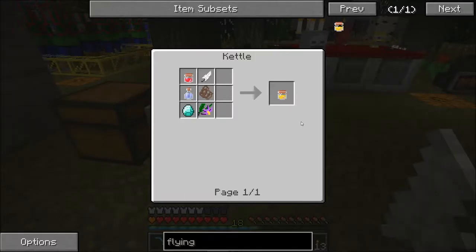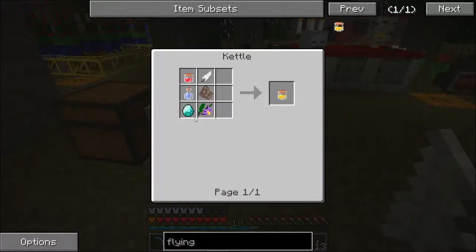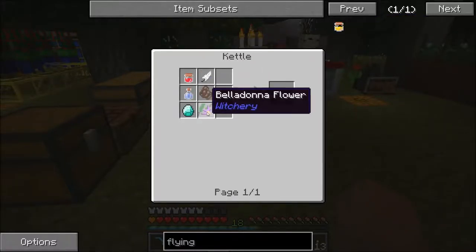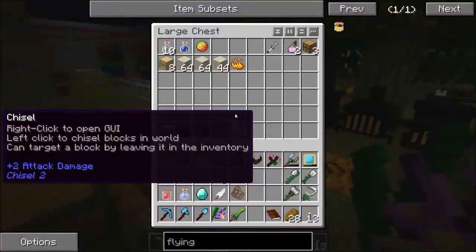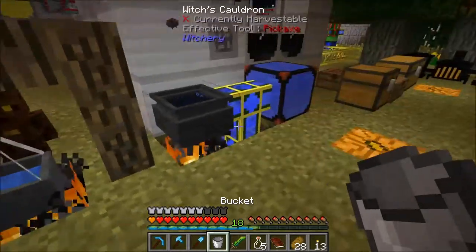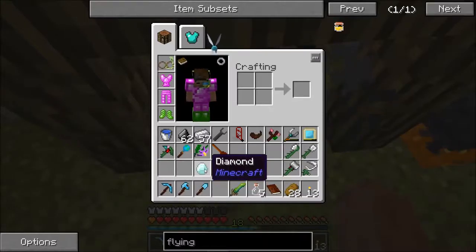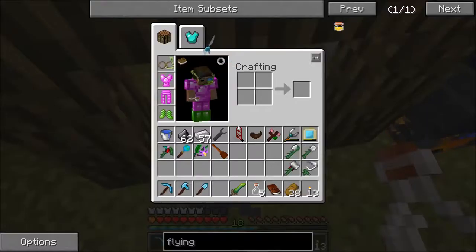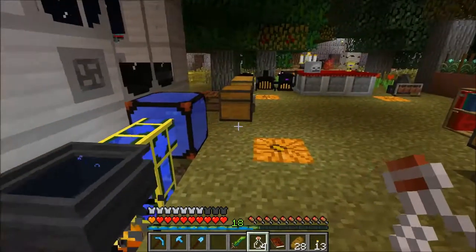This is a cauldron recipe as well. We've got the redstone soup, we've got the swiftness, a diamond, a feather, bat wool, and a belladonna. I hope this works — we're not exactly having a fantastic track record. Let's grab that. Here it goes: one, two, three, four, five. Flying ointment — that worked!